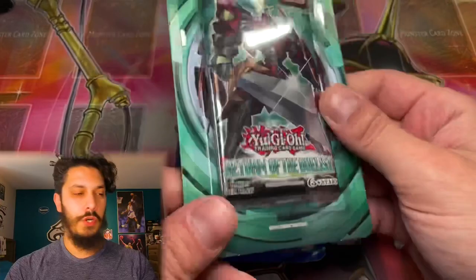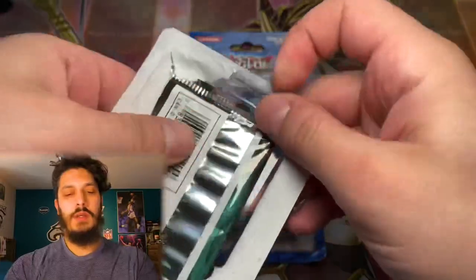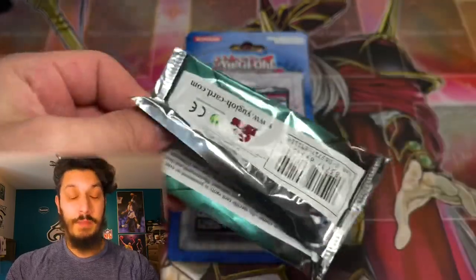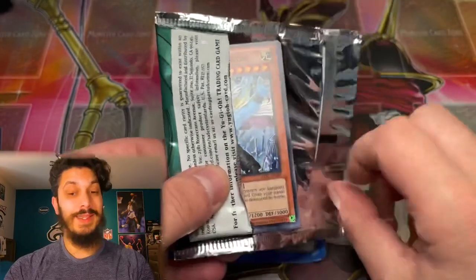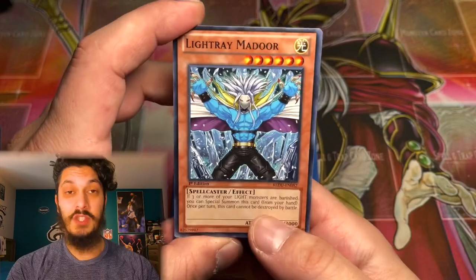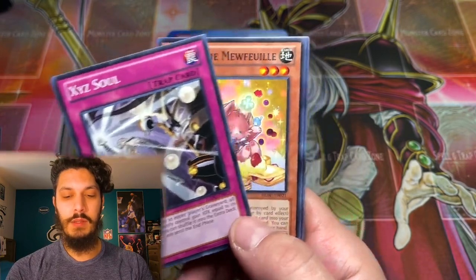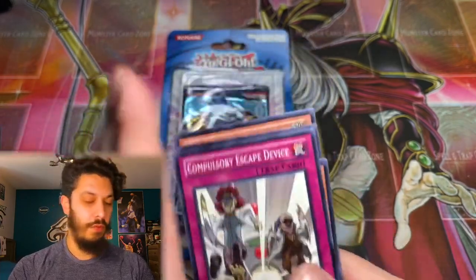Now back to Return of the Duelist before we jump into that 5Ds fun. If you guys want to get in on some of the live streams, we're doing some of the packs we have available: Absolute Power Force full case — we've opened three boxes, still no Ghost Rare pulled — as well as Generations Force, and unlimited European print booster boxes. No holo here unfortunately for Redu.